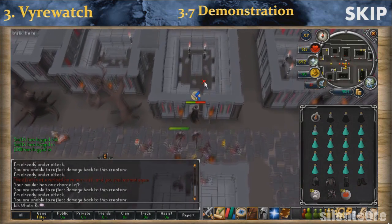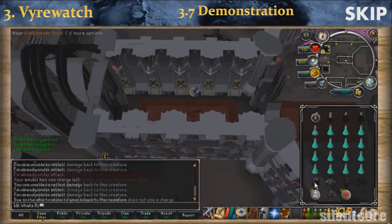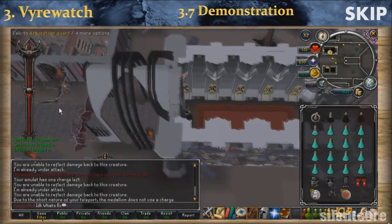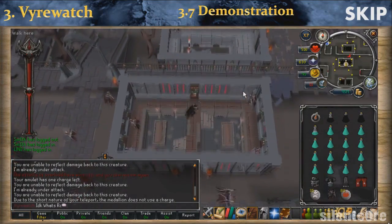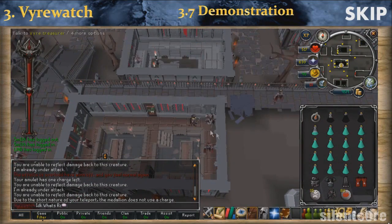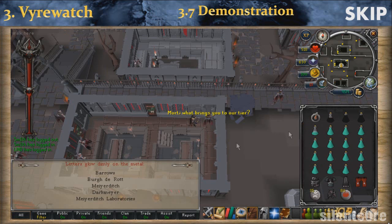When you have to bank, simply go into an empty building and close the door. Use your special drakan's medallion and teleport to Darkmeyer. While inside the building, equip all the Darkmeyer outfit so the vyrewatches won't start attacking you — you need to wear the outfit to access the bank. Please take note that the medallion doesn't have infinite charges, so you might have to recharge it.